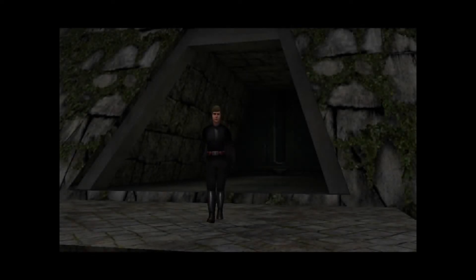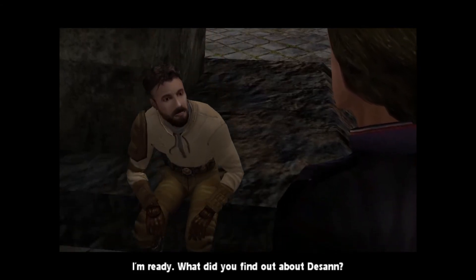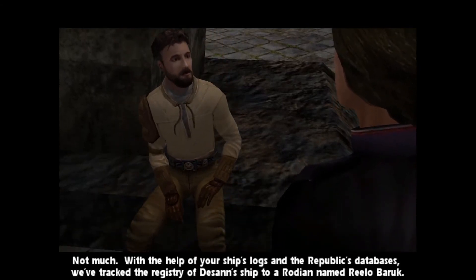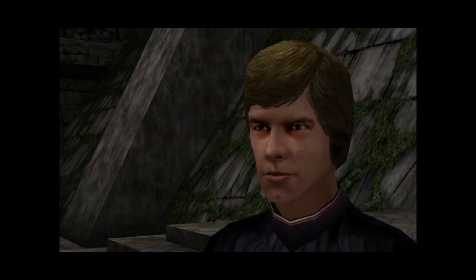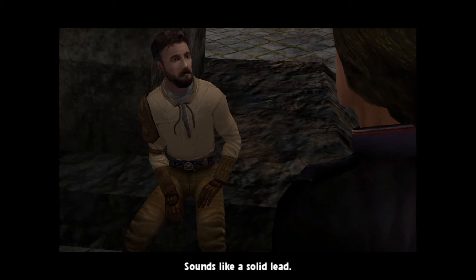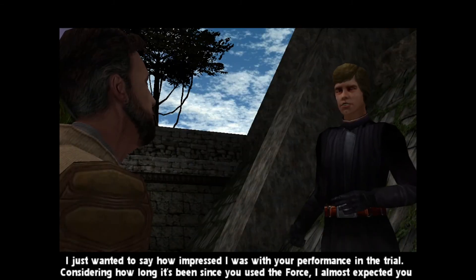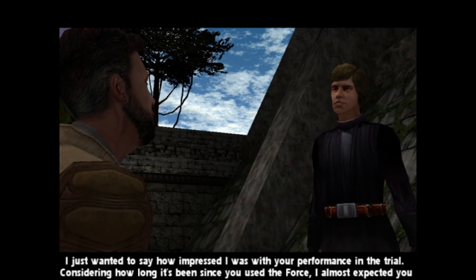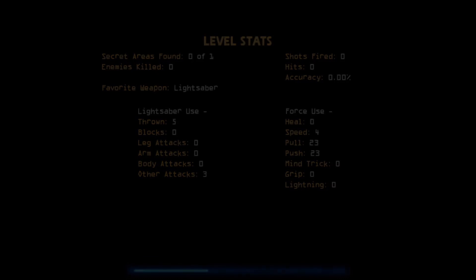And that's mission seven slash six I guess, yeah. Yes, very good. What did you find out about the ship? Not much. With the help of your ship's logs and the republic's databases we've tracked down the registry of the ship to a Rodian named Rilo Baruch. He claims to be an honest garbage hauler but he's really one of the most powerful criminal kingpins in all of Nar Shada. Alright, I don't know why the music's still playing, but that's all we need to know. I'll be back with Nar Shada next time, bye bye.